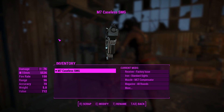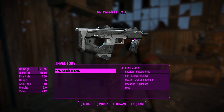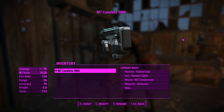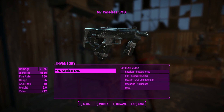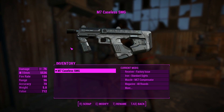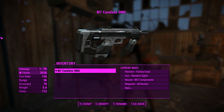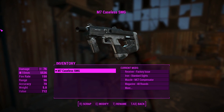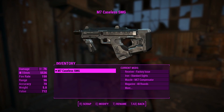G'day, this is Captain Noob, and this is the M7 Caseless SMG. This is one of the eight weapons currently in the Misriah Armory Weapons mod, which is a really, really high-quality mod that adds a lot of Halo weapons into Fallout 4. As you can tell from this SMG, the models and textures are fantastic, and this SMG comes to you in Fallout 4 as a highly customizable standalone weapon with custom sounds and animations too.